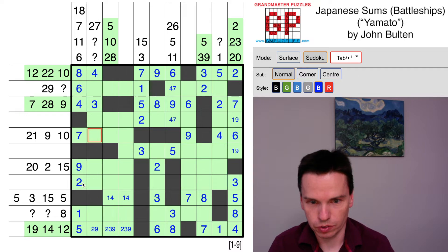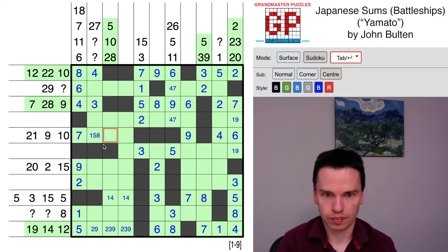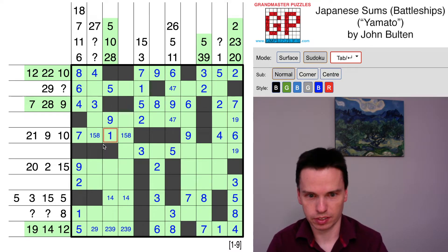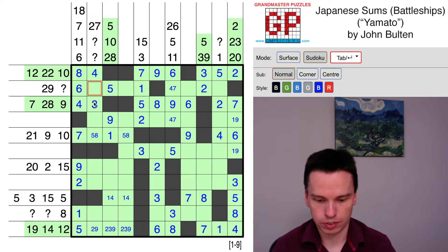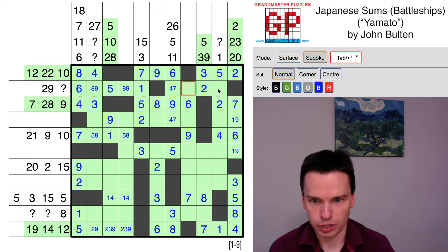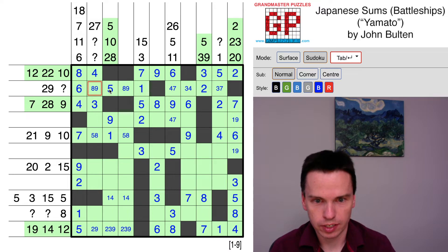We've got a sum of 40, so we're missing five in two numbers. Two and three are gone, so this is one, five, eight. This we already know above is a five, so this is a one, eight. This is two, nine, but nine is already there, so this has to be the one, so this now becomes five, eight. This now is a sum of 12. We've got 17 to go, which is this nine, eight. That leaves behind three, four, seven. This is three, seven. This is three, four. Getting some pairs here — for instance, we've got these two eights.